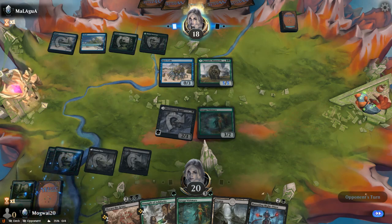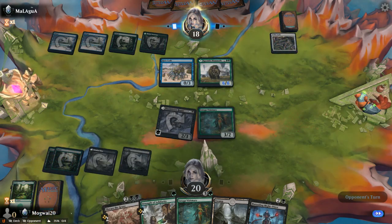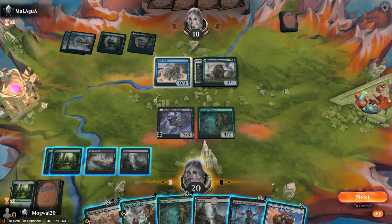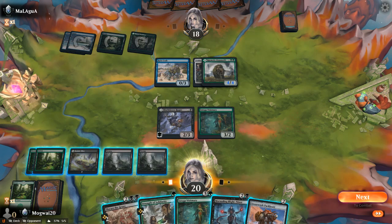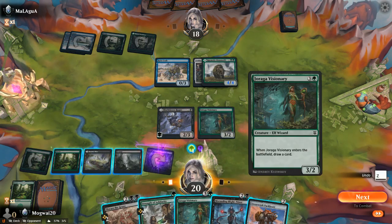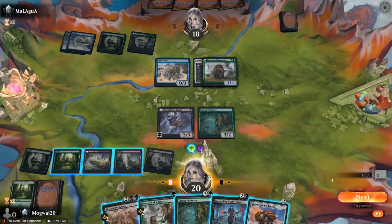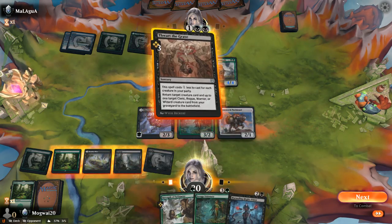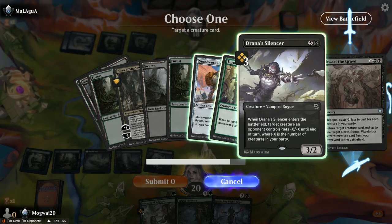I've always got my Planeswalker. We are going to Thwart the Grave. Play a land and then pay two for a party member — yeah, that'll work. Then pay three for Thwart the Grave and we'll pick on...